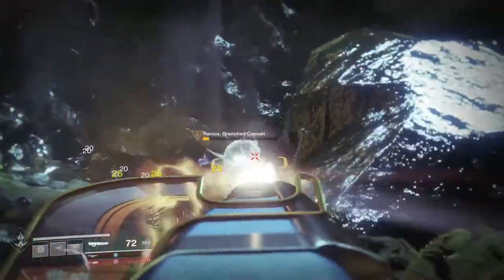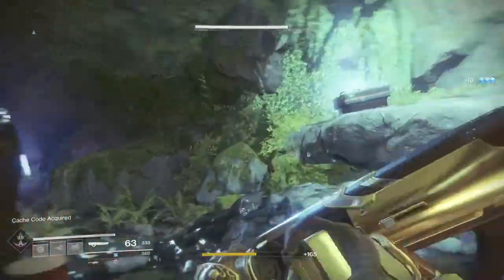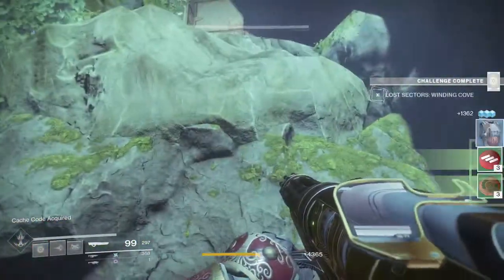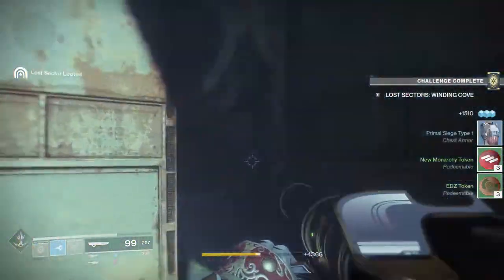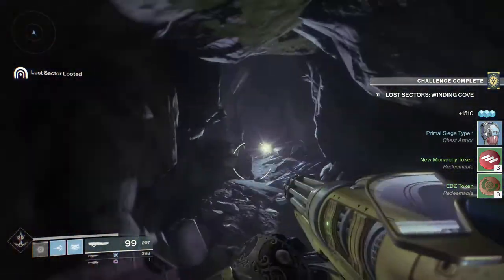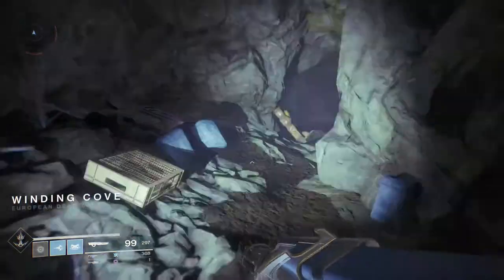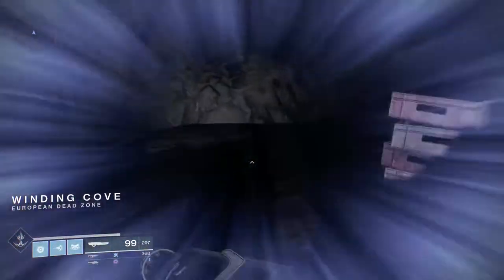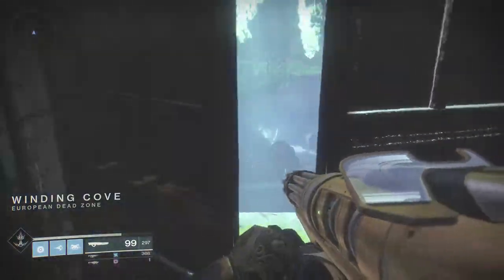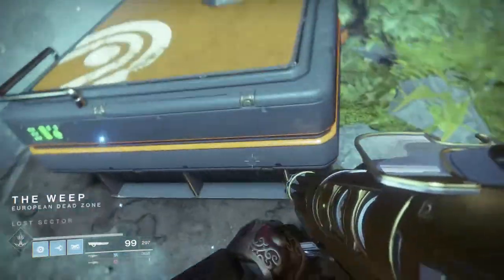It took me a lot longer than I'm used to to clear this lost sector because I've been playing Call of Duty and wasn't used to playing Destiny. So you'll get your chest, exit out the doors right above the chest, jump up through this cave, and keep running forward until it says Winding Cove again. Then flip around, go back through the door — the door opens right back up, the chest is glowing again, and there you have it: three more tokens.